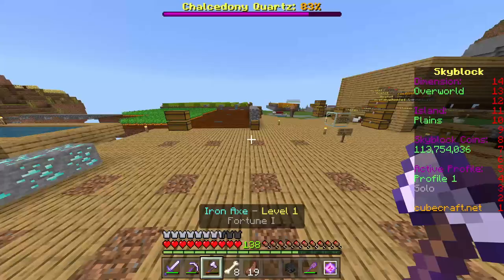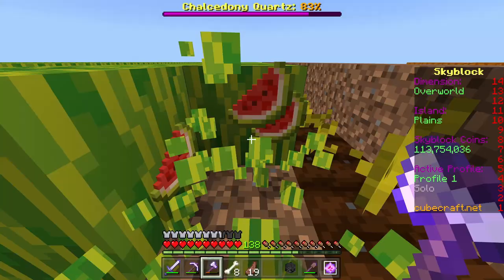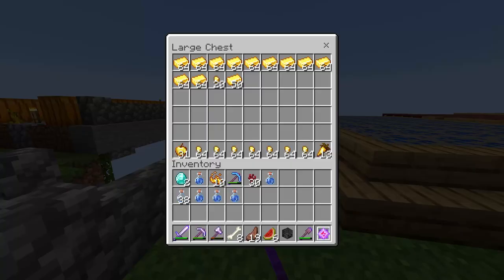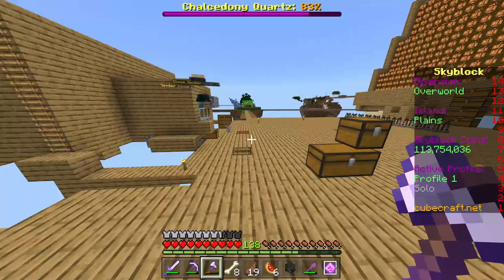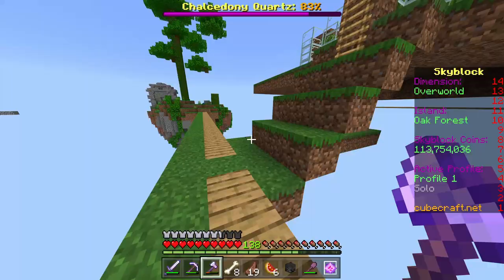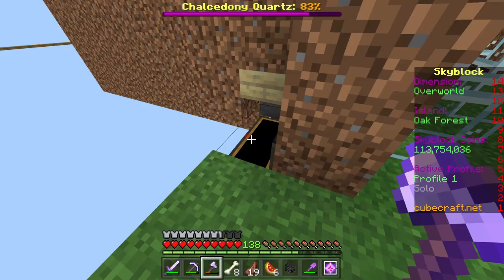We should have what we need for the glistening melons - it's just a melon surrounded by eight gold nuggets. We just need five - there's six, that'll be good enough. Oh, we got some dark oak trees growing over there, we need to go harvest those before I forget. And then we should have plenty of magma cream hanging out in the farm over here. So let's grab five of those as well, and then we should have what we need to knock this quest out.